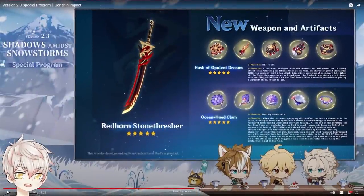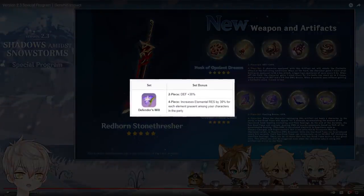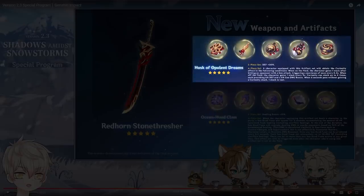General overview of the stats on screen: Husk of Opulent Dreams, or Husk set for short, grants 30% defense on the 2-piece set, identical to Defender's Will, the 4-star counterpart. The 4-piece set is a stack-based effect called Curiosity. Each stack grants 6% defense and Geo damage bonus, up to 4 times, for a total of 24% defense and Geo damage bonus.